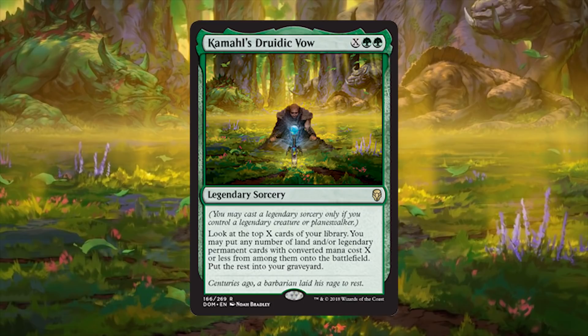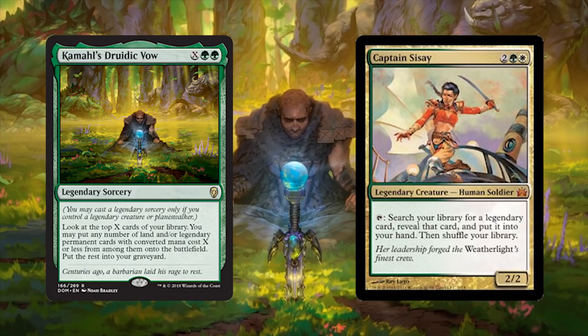Kamahl's Druidic Vow: X and 2 green for a legendary sorcery. Look at the top X cards of your library — you may put any number of land and/or legendary permanent cards with converted mana costs X or less from among them onto the battlefield, then put the rest into your graveyard. Are we just making Captain Sisay stupidly powerful now? The Druidic Vow is obviously very strong in a deck full of legendaries, which includes planeswalkers, creatures, and anything else. Add in the value for land ramp and you have a sick commander spell designed for Sisay.